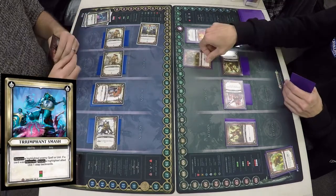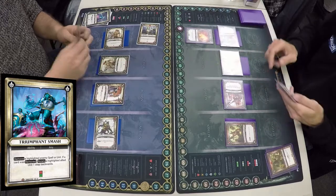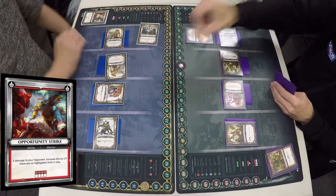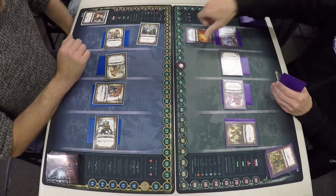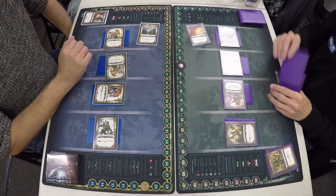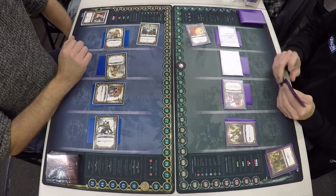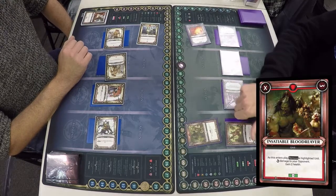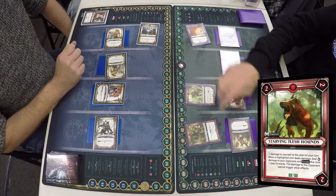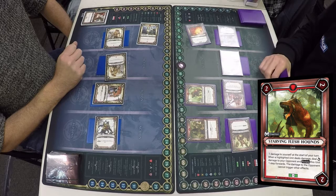Triumphant Smash on the Insatiable Blood Reaver, and an Opportunity Strike because he's got no units left — deals five. I completed two quests on that Protector Prime. Corn's Chosen rotates, so unless Chris has got a unit that deals damage straight away, Corn's Chosen has been basically wasted. Insatiable Blood Reaver and another Starving Flesh Hound go in for Chris.